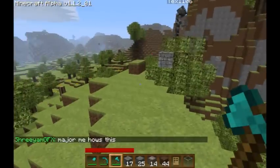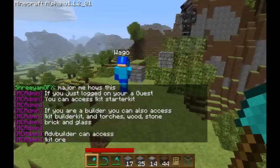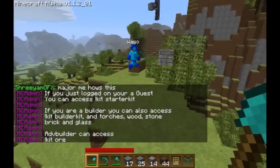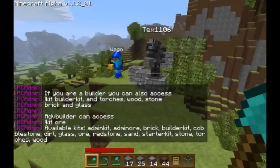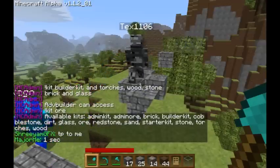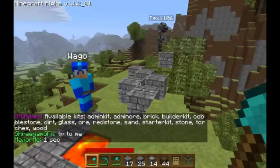Also if you're a beginner, the first thing you're going to want to do is do exclamation mark MOTD, and it's going to tell you — it's a little outdated but it still gets you the gist of it. You do exclamation kit and it'll tell you all the kits; those are the things that you can summon. That's basically what you need to know.